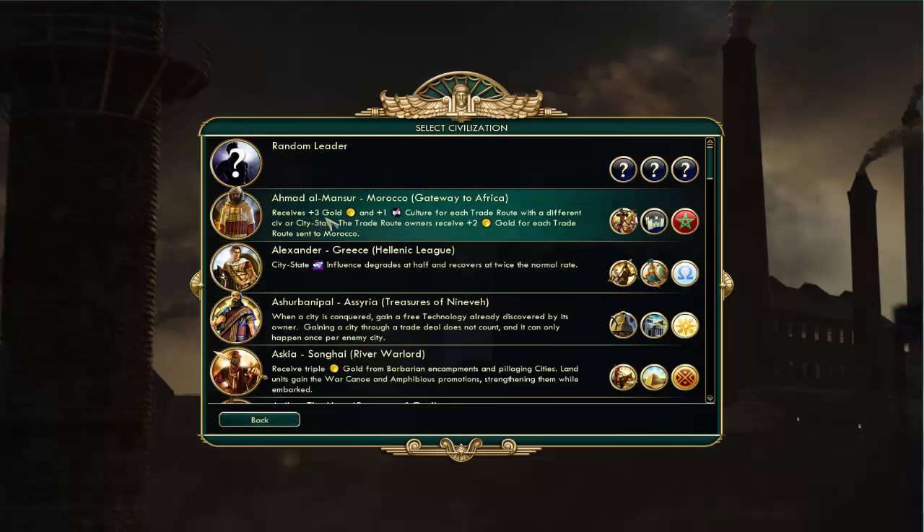The first one is Morocco. They get more gold and more culture for each trade route with a different civilization or city state. Plus the trade route owners receive two gold for each trade route sent to Morocco. Trade routes are a new thing we'll cover in a later video, but they are absolutely phenomenal. You build a unit called caravans, send them to other places around the map, and they bring in humongous amounts of gold. If you get a few safe trade routes set up to good cities, you just start raking in gold. So this is actually a great bonus ability. They obviously have some kind of cavalry unit and a special building as well.